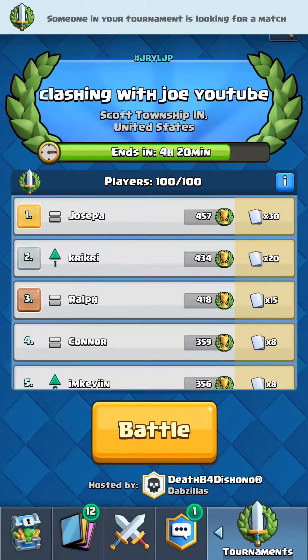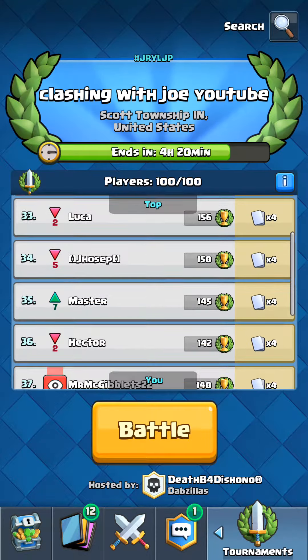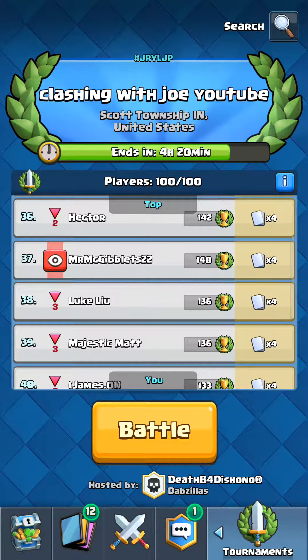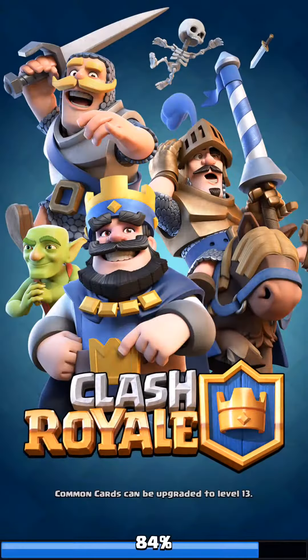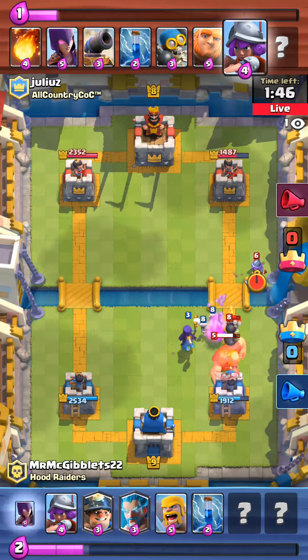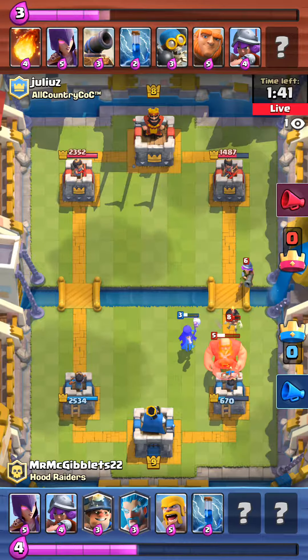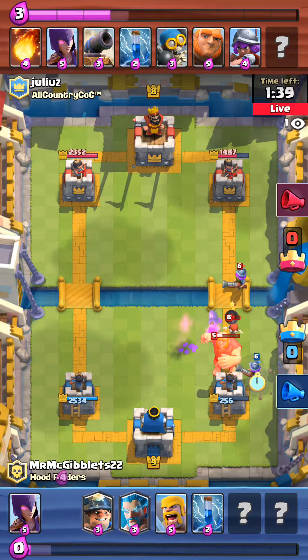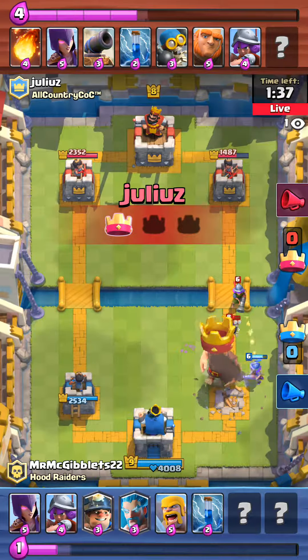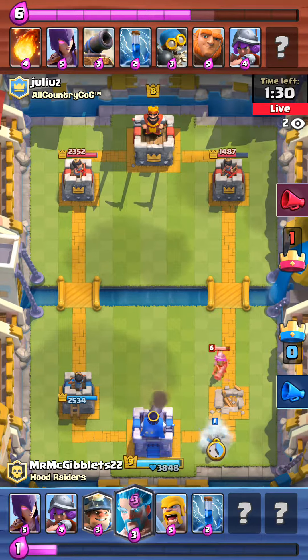Let's see if there's anybody else. Mr. McGiblet's 22 — I'm barely holding my eyes open. Looks like we got Mr. McGiblet's 22 from the clan Hood Raiders against Julius from All Country Clash of Clans, and Julius has already got a tower down.